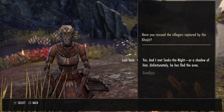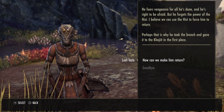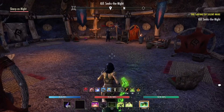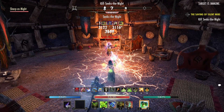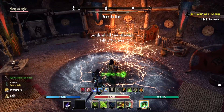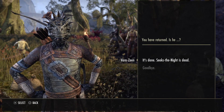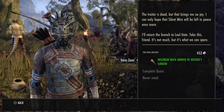After speaking briefly to him, head back to Leel Vata and she will tell you to summon Seeks the Knight back to the village using the magic of the hist branch. To do this you need to head to his house and, once outside, use the branch. Seeks the Knight will have now been summoned into his house, so you can go inside and kill him. Once done, you can return to Varazine, the Argonian you spoke to just outside the village, to complete the second quest. And that's it. You'll be rewarded with the Argonian Muckminder of Mother's Sorrow, which is the Lightning Staff.